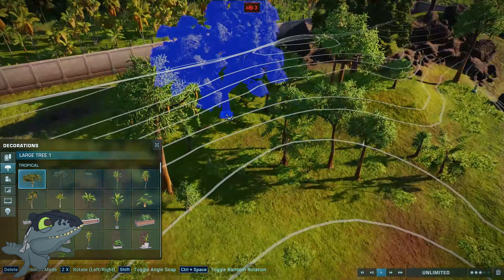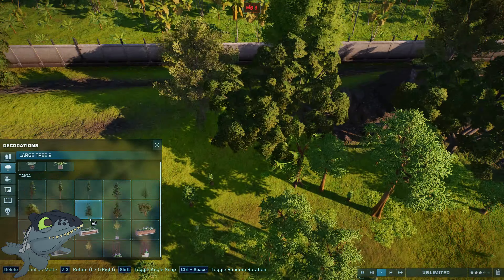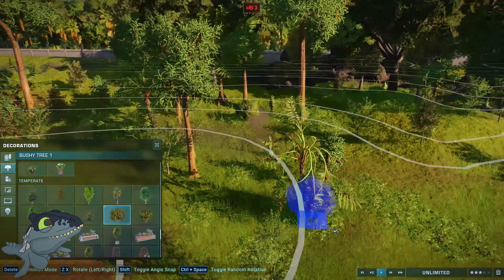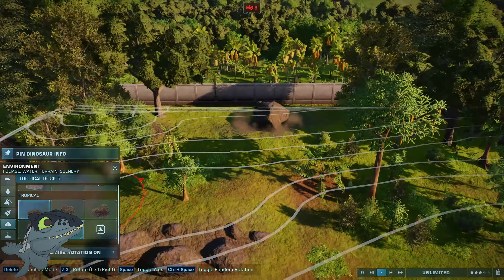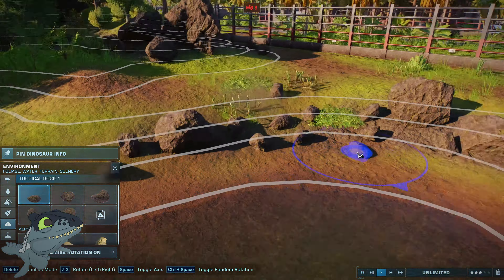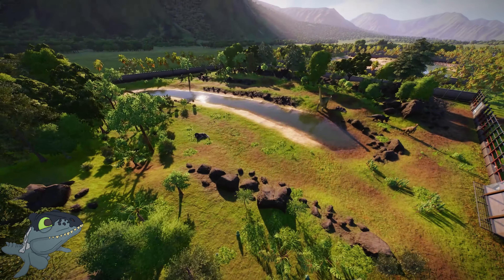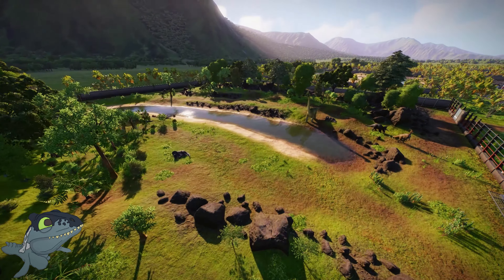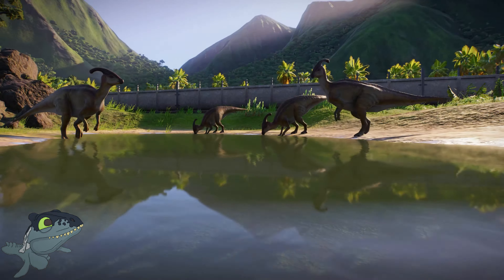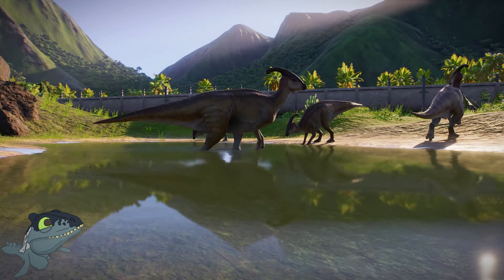It has a little bit of tropicalness, especially with the nut plant, but then it has a kind of temperateness with all the temperate trees being placed down. I really enjoyed that vibe. I did use one or two jungle trees so it meshed with the local environment a bit, but the main big jungle tree works quite well in a temperate zone and adds something a little different to break it all up. That's why they're placed here and there, and I feel this enclosure looks great for herbivores.